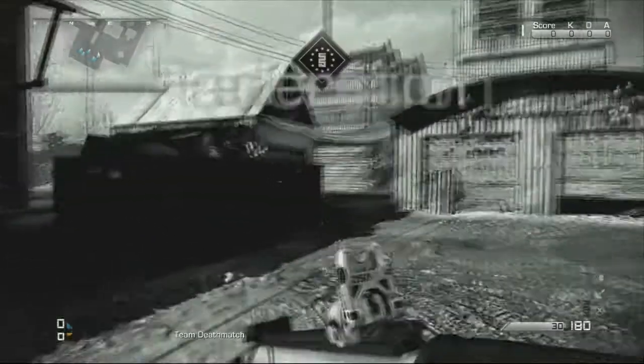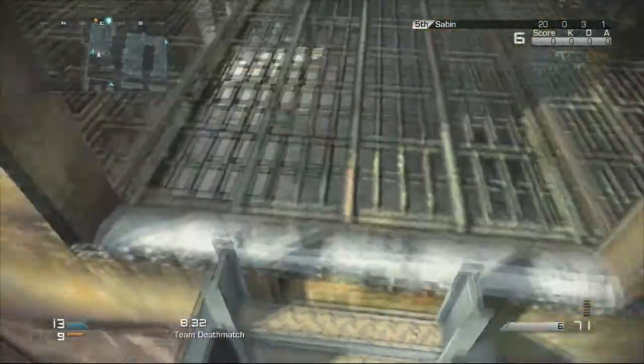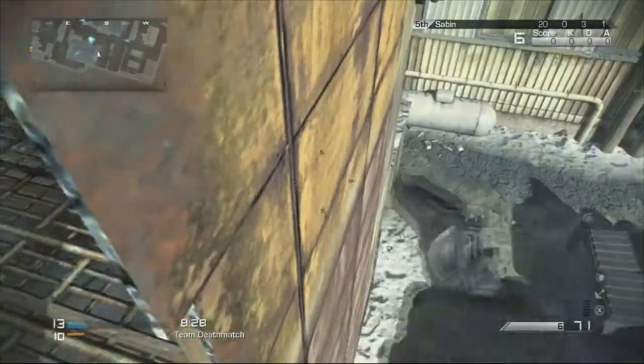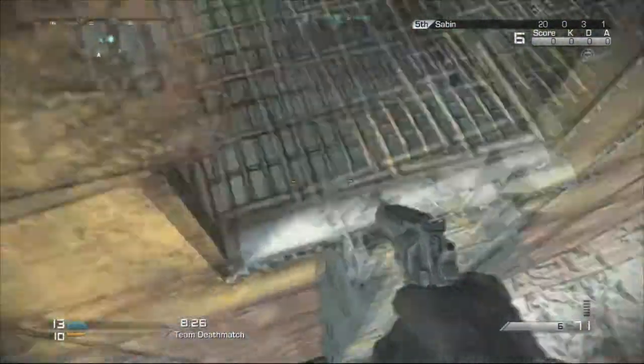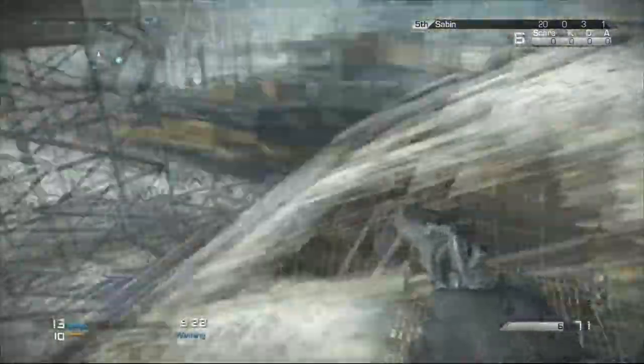Once you're in the spot, you are basically unkillable — invincible, no one can shoot you. You want to climb up here, and once you get to the top of the ladders just back out a bit so you can edge past that wall. You can run and jump, but there is a little lip on the opposite ladders, so you want to practice it and get it right.